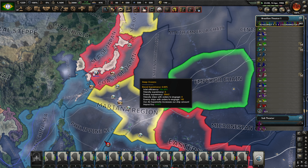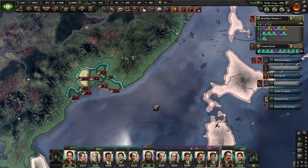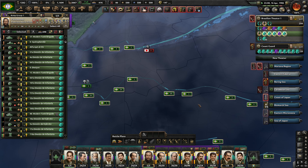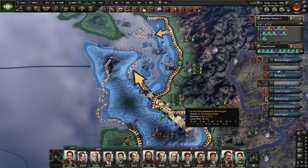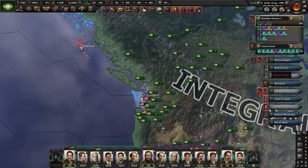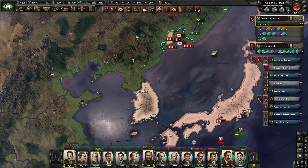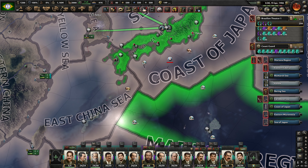We do have units still heading over — most of them are still in the Pacific, and that's fine. These guys are pushing into Seattle — we'll have no problem with that. We are definitely expecting a naval invasion in Korea — that is very unsurprising and certainly the kind of thing we'd expect Japan to do right now. However, we have plenty of troops on the way over, and that is great.